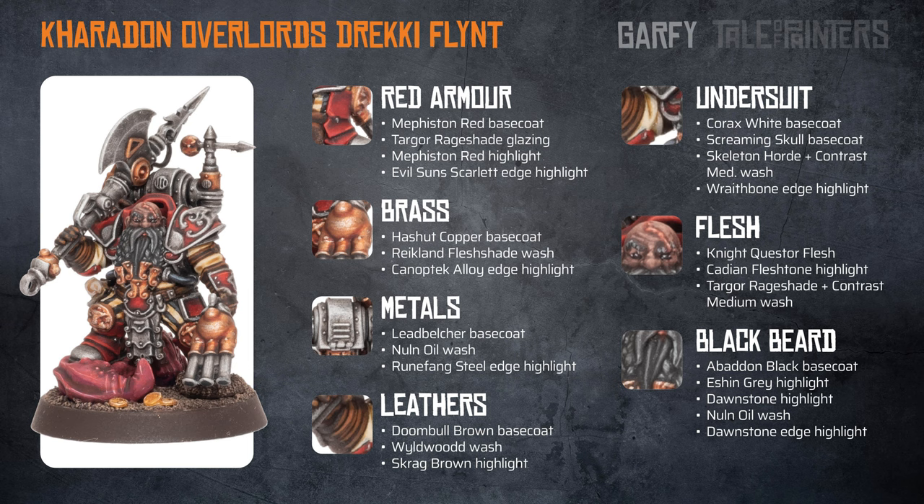The red armour is a Mephiston Red base coat, then I repeatedly glazed with Targor Rage Shade, building up the intensity so it got darker. I then applied a Mephiston Red highlight and finally an Evil Sunz Scarlet edge highlight.